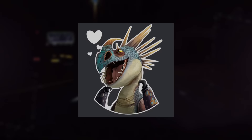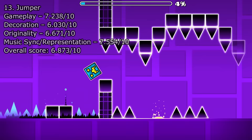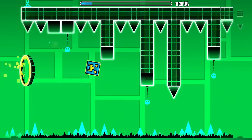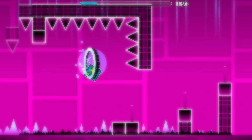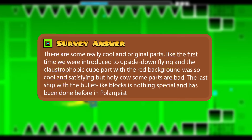And here we have what is deemed the best level out of the original seven by a fairly big margin score-wise: Jumper. I generally have nothing to comment about for this level other than the fact that the gameplay itself is balanced all throughout for most of it. There really isn't much room to breathe in this level, and the difficulty is balanced throughout. One player said: 'There are some really cool and original parts, like the first time we were introduced to upside down flying, and the claustrophobic cube part with the red background was so cool and satisfying, but some parts are bad. The last ship with the bullet-like blocks is nothing special and has been done before in Polargeist.'